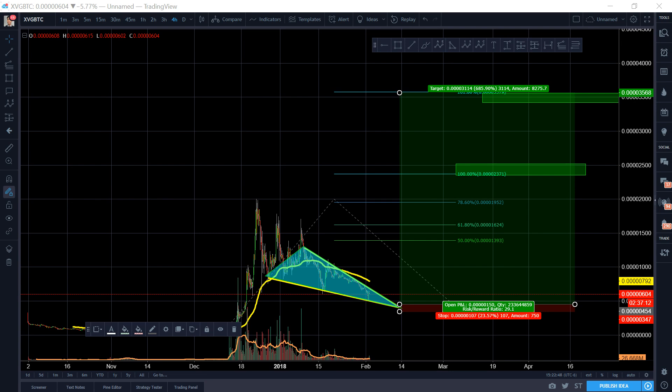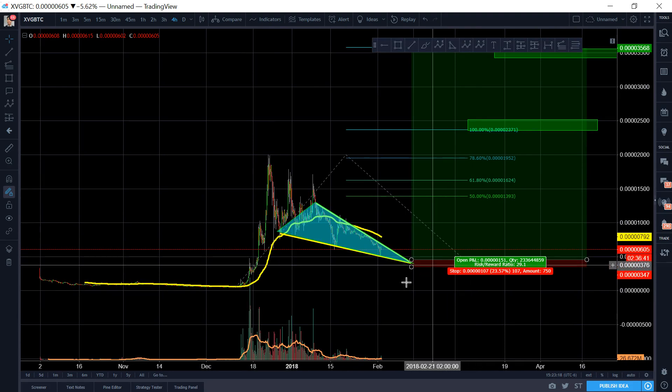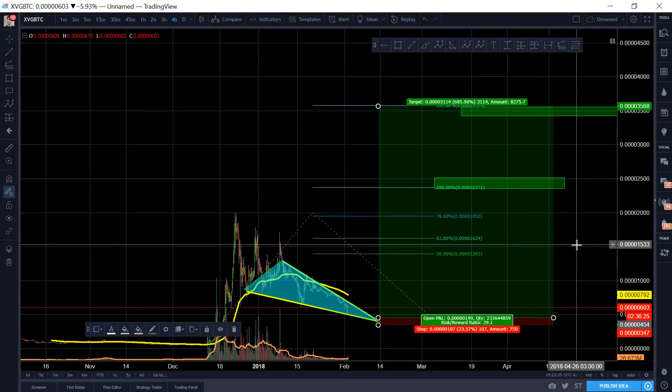Do you guys want to look at the IOTA risk-to-reward? It was 18.57 — I made that call when IOTA was 36 cents, and IOTA got to six dollars. I only extrapolated IOTA to about a dollar to a dollar fifty. This Verge setup is like 29 — that's ridiculous. This is investor-level holding we're going to be doing, so it's going to take months to get there, but think about the possible gains. This is not me shilling — I firmly believe in technical analysis and that is where my true passion lies.